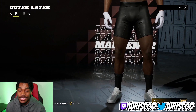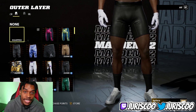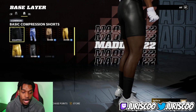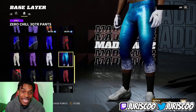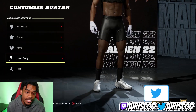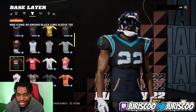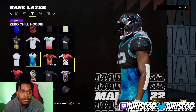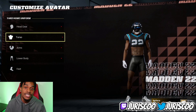If you have EA Play, Xbox Game Pass, or any EA subscription service, you'll get some Zero Chill gear for free. That includes Zero Chill three-quarter pants and a hoodie — both completely free for subscribers. I believe they announced it on Thursday. So if you have that subscription, make sure you grab those.